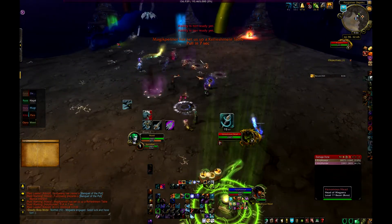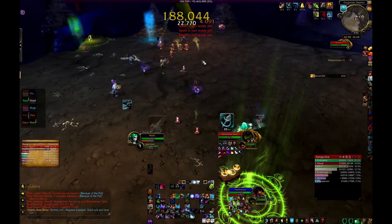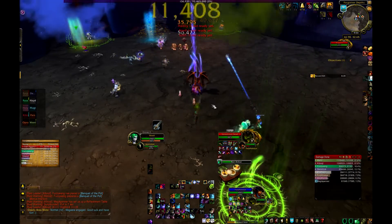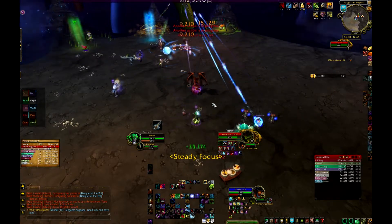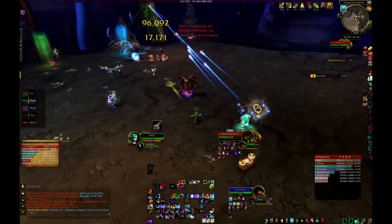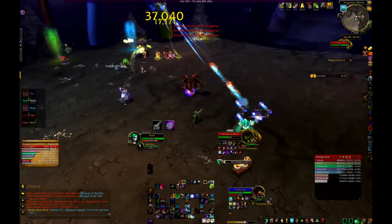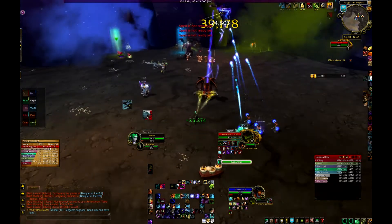Pretty much what you want to do for this fight is there are three colored heads. Each head has a special ability that they will cast on you, but it's only the heads in the back of the room that will cast it. Right now there's a fire head in the back. Every time you kill a various colored head, that colored head will also appear in the back in addition.